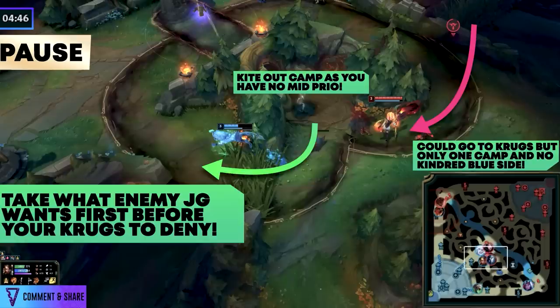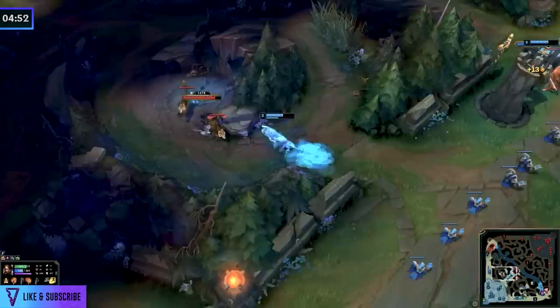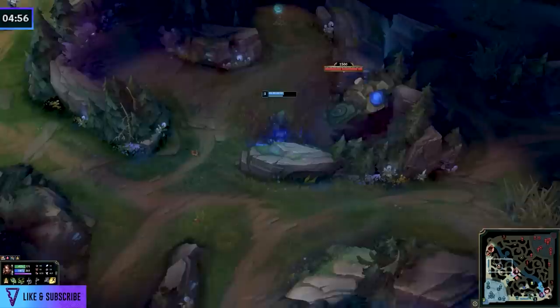In this case we rotate, we get kills, the Kindred is going to die, respawn, and now most likely is going to want to try and get that next mark, which will be on the Raptor Pit. What Nidalee is able to do is take it and kite it out. The Kindred is going to have a lot of aggressiveness to try to secure this — but should they? That's dependent on lane priority and how strong you feel against the enemy jungler.